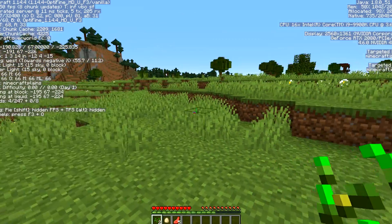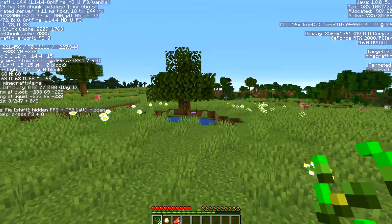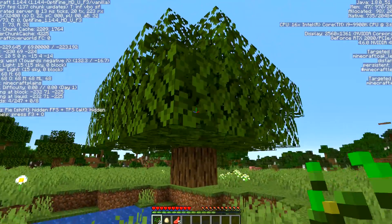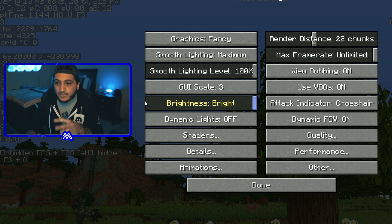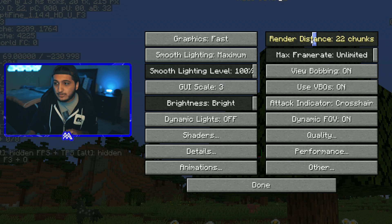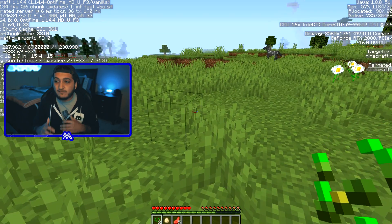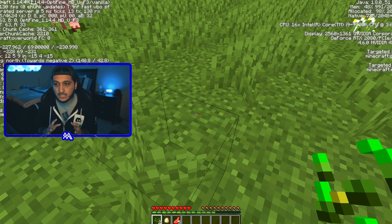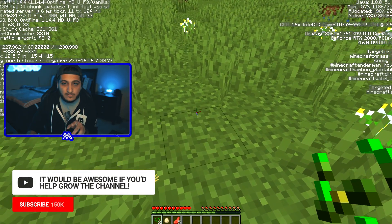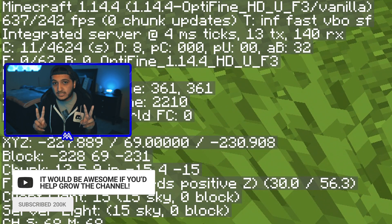I'm in a single-player world so you can see my FPS counter change as I adjust settings. Go to Options, then Video Settings. The first thing you want to do for the absolute best FPS is change Graphics from Fancy to Fast — that's very crucial. Also lower your Render Distance to somewhere between 8 and 12. Just by doing those two things, my FPS jumped from 270 all the way to 600 to 700.